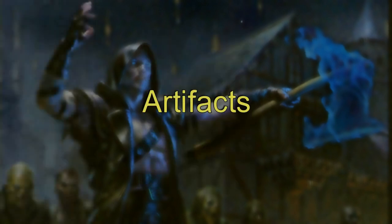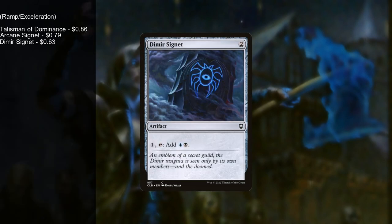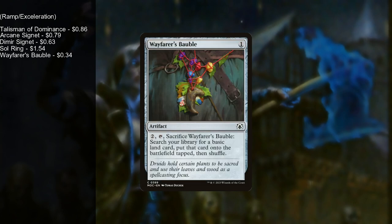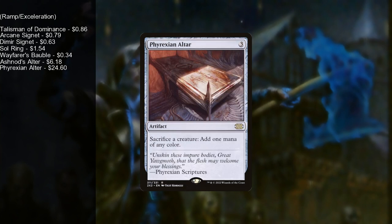Beyond creatures and lands, we have twelve artifacts. The first five are a basic mana suite: Talisman of Dominance, Arcane Signet, Dimir Signet, Sol Ring, and Wayfarer's Bauble. We also have two more advanced mana sources: Ashnod's Altar — sacrifice a creature, add two colorless — and Phyrexian Altar — sacrifice a creature, add one mana of any color. Based on our recursion and token strategies, we can generate a lot of mana very quickly with these two.